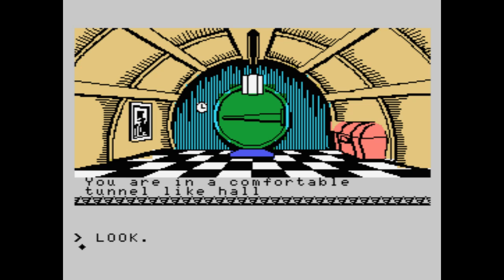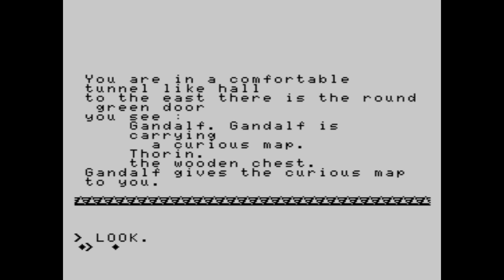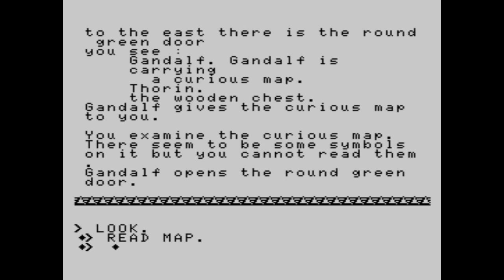You are in the comfortable tunnel-like hole. I press space and now I have text. To the east there is a round green door. You see Gandalf. Gandalf is carrying a curious map. Thorin, the wooden chest. Gandalf gives a curious map to you. So our first action, of course — read the map. You examine the curious map. There seem to be symbols on it, but you cannot read them. Gandalf opens the round green door.